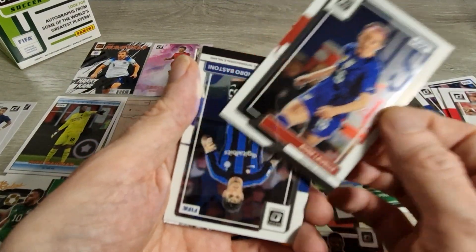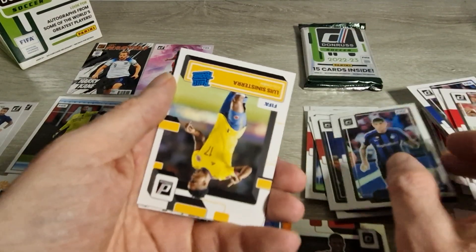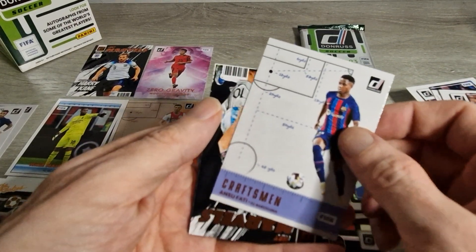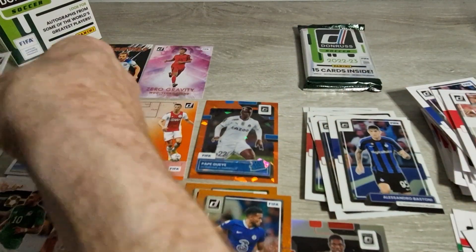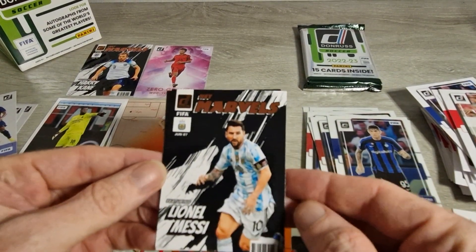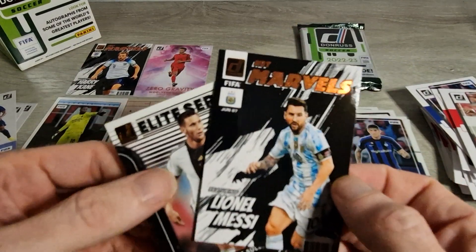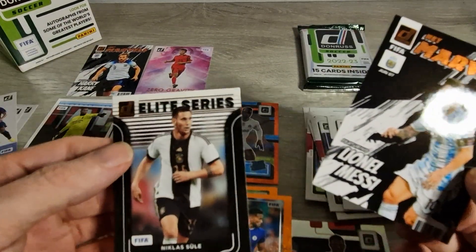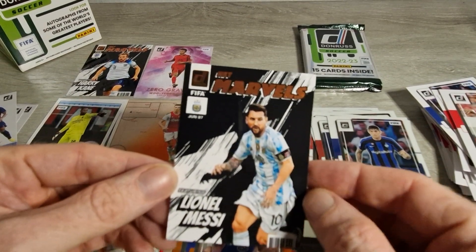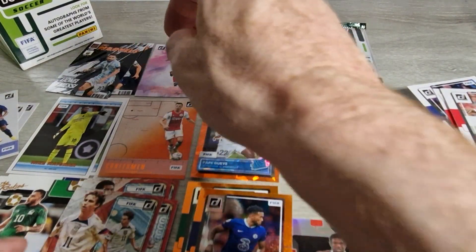Another Rose Lavelle, Optic. And an Optic Alessandro Bastoni - I heard he might be signing a new contract with Inter. Louis Sinisterra rated rookie. Craftsman Ansu Fati - that's nice. And a Net Marvels Messi - that's a lovely card. And an Elite Series Niklas Sule - very nice. That is a lovely Net Marvels Messi, I have to say I like that. That will be staying in the PC, my friends - that's what it's all about.